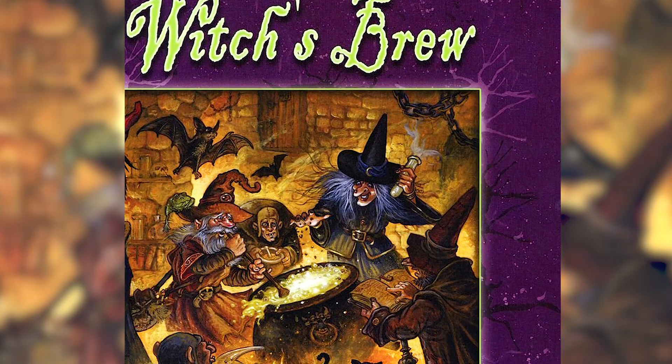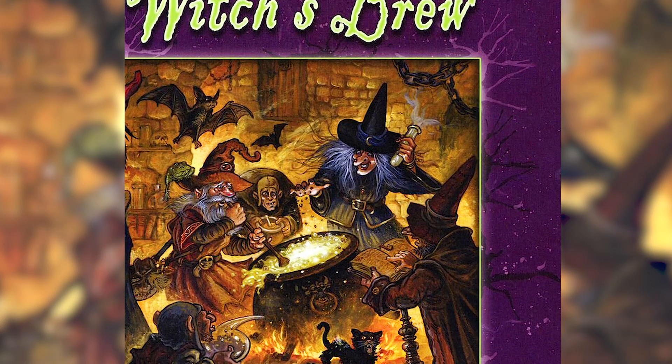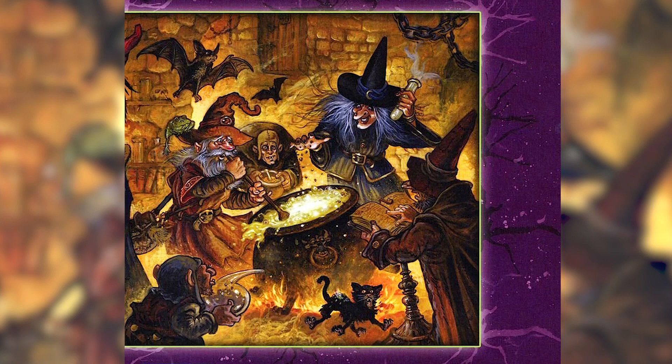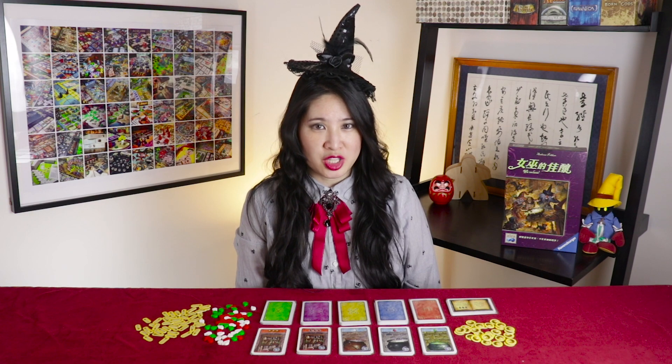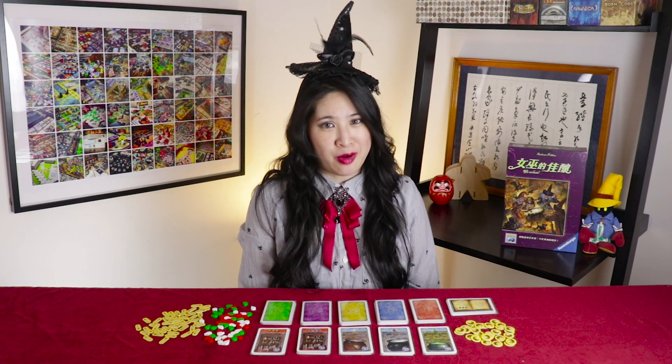Witch's Brew is designed by Andreas Pelikan. When it came out in 2008, it received several nominations and awards. When it was re-implemented by Broom Service in 2015, Witch's Brew sort of faded into the background.